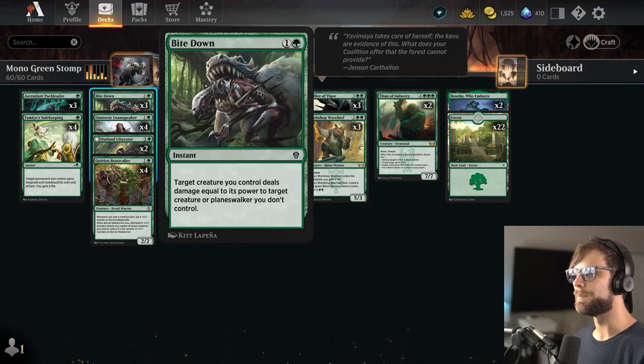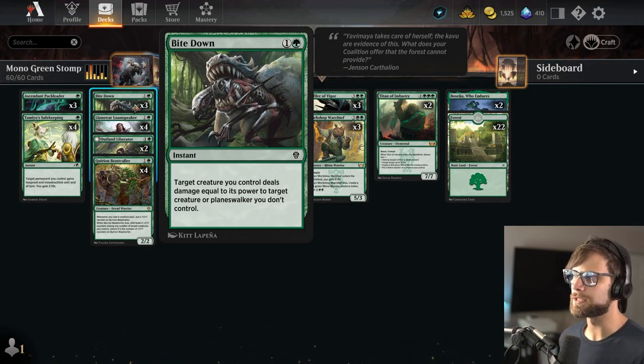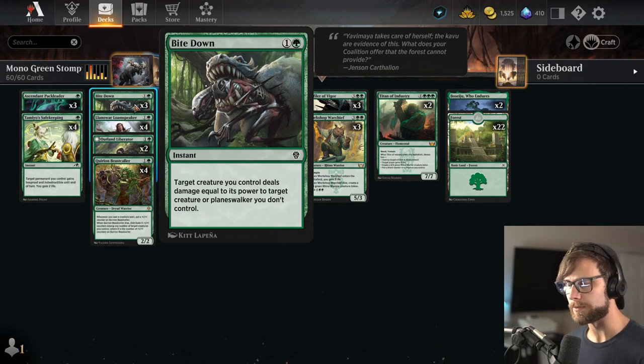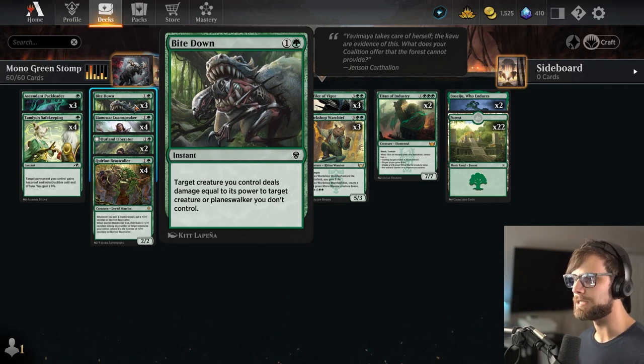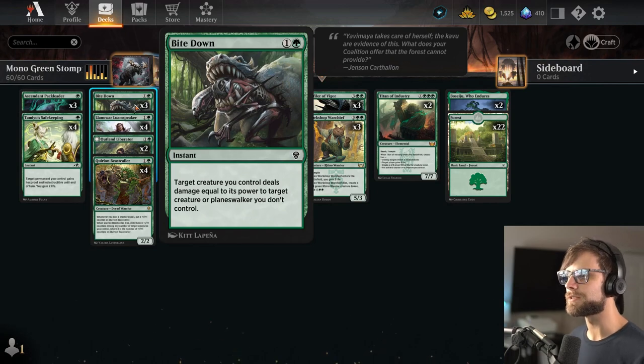We also have Bite Down, which is another new spell. It's an instant for 2 mana where target creature you control deals damage equal to its power to a target creature or Planeswalker you don't control. Really important because it hits creatures and Planeswalkers, it's instant speed, and it does not require fighting — it's solely dealing the damage, so you're not potentially trading off if power levels are equal.